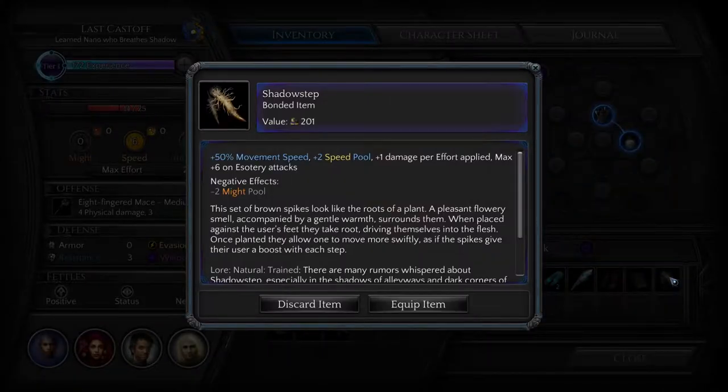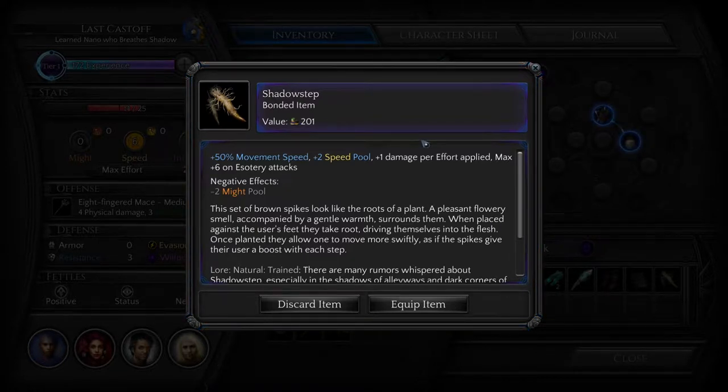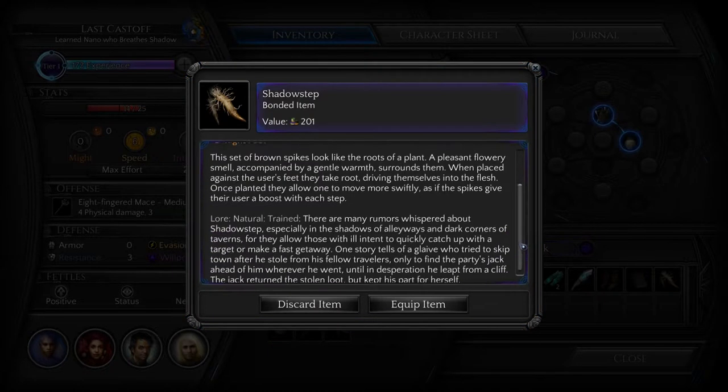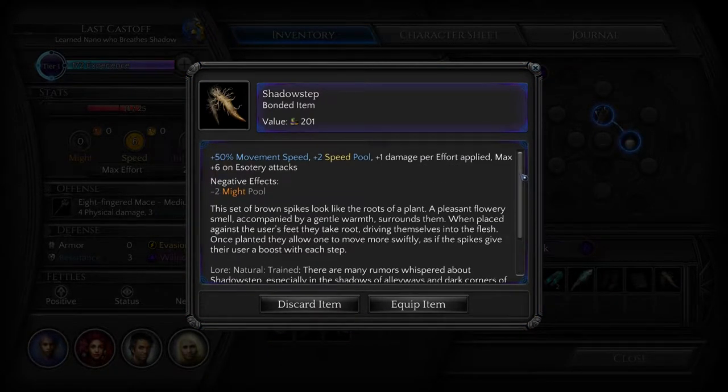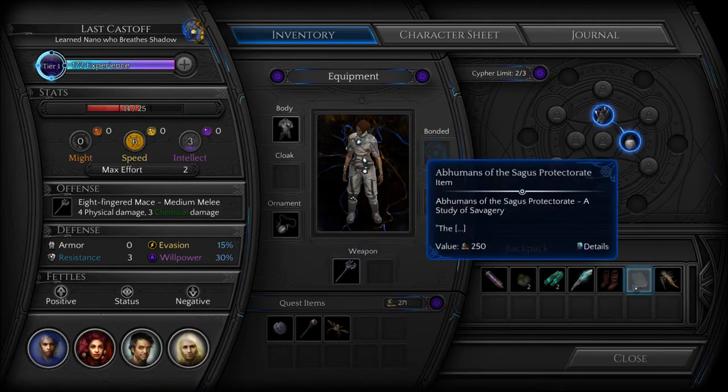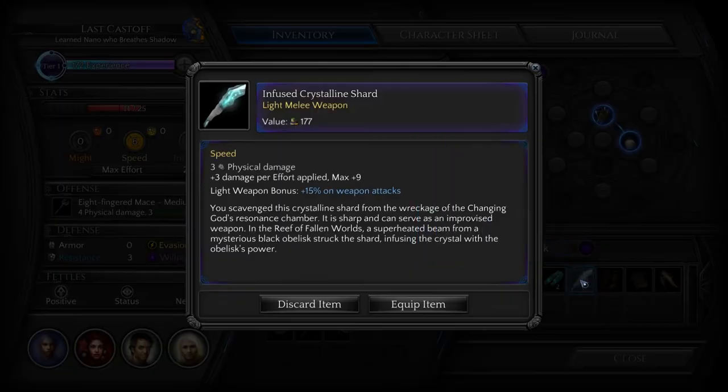I have chosen not at this time to put it into bonded items because max plus six gives you negative two might and I can only use two at a time. There are many rumors whispered about Shadow Step, especially in the shadows of alleyways and dark corners of taverns, for they allow those with ill intent to quickly catch up with a target or make a fast getaway. One story tells of a glaive who tried to skip town after he stole from his fellow travelers, only to find the party's Jack ahead of him wherever he went, until in desperation he leapt from a cliff. The Jack returned the stolen loot but kept her part for herself. Little things like that — I remember stuff like that from Pillars of Eternity. There are stories behind items. Pretty interesting.